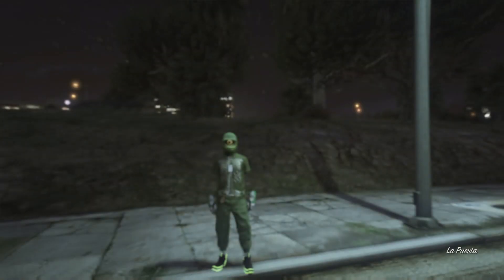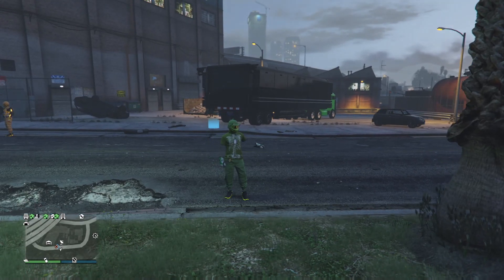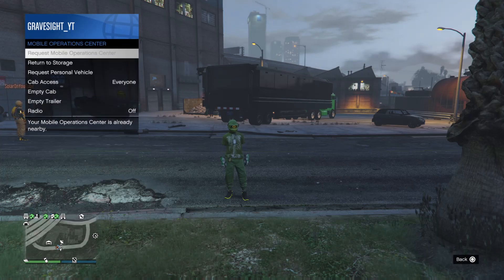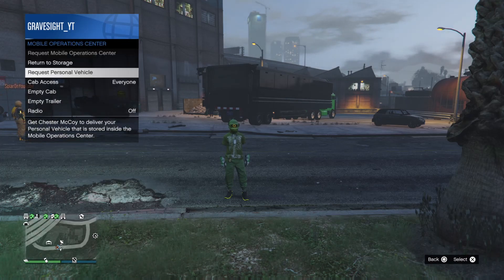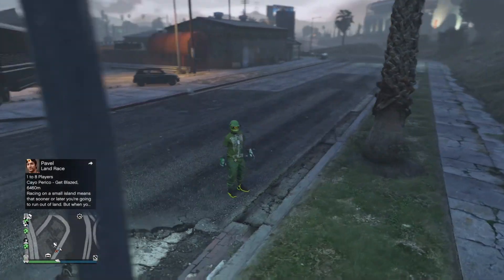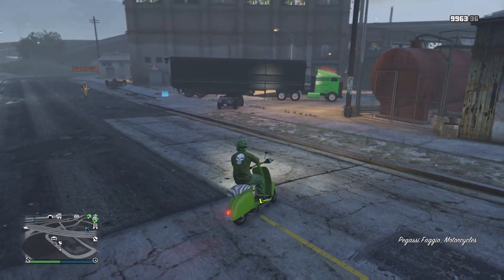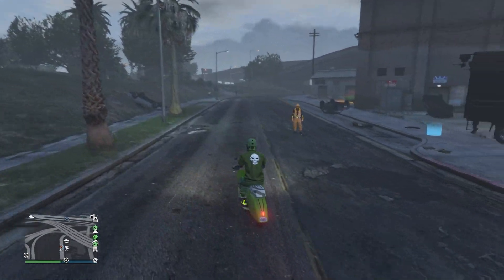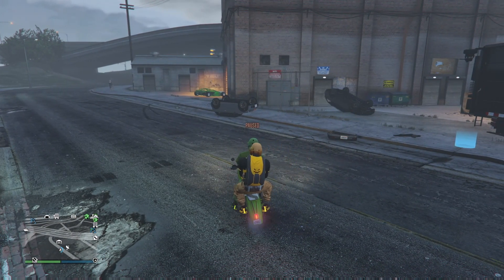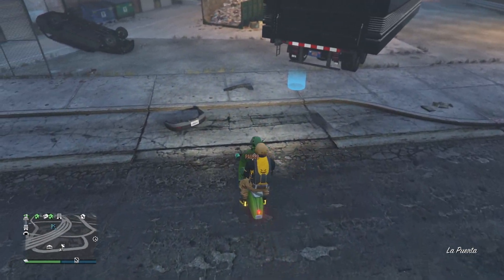We're going to lose the Fagio and replace it with a modded vehicle instead. We're going to need our friend to go get our Mobile Operation Center — if we leave this area we're going to get un-glitched, so that's going to be important. I'm going to pop open my interaction menu and request that Fagio out of the back of my Mobile Operation Center. I'm going to get on the Fagio and tell my friend to get on the back. When my friend gets on the back, tell your friend to stay on the pause menu.